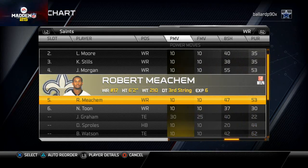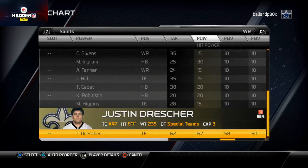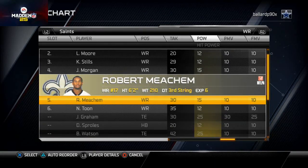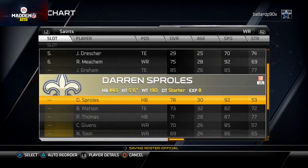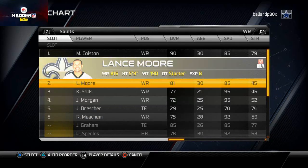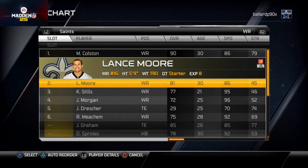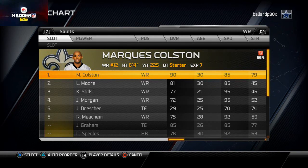Looking for hit power at the receiver position - Justin Drescher has 67 hit power and 62 tackling, so I'll move him to the fifth receiver slot for special teams hits. If Meachum and Morgan get tired, I can sub in Nick Toon. Lance Moore will be in the slot, Kenny Stills will be the big play receiver on the left side, and Marquis Colson will be the solo on the right.